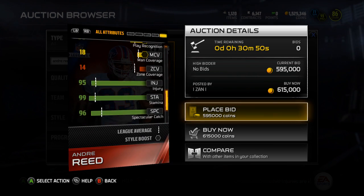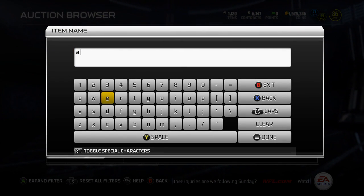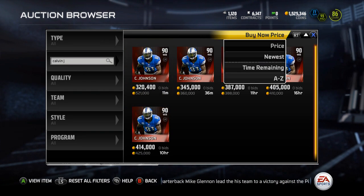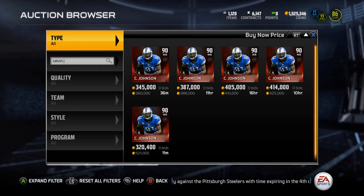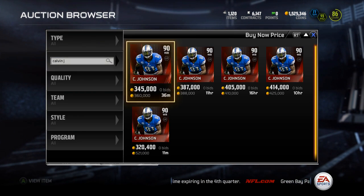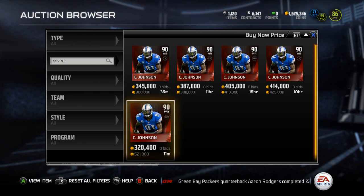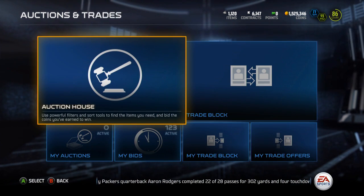96 spec catch, 95 catching in traffic, 93 route running, 94 release - really good. He's a really good wide receiver, but in my opinion no wide receiver is really worth 615,000. For comparison, Megatron - Calvin Johnson - is the highest base wide receiver at around 360,000. I got my Calvin for around 320 and sold him for around 400. Bidding on that one isn't even worth it, only making about 2k profit.